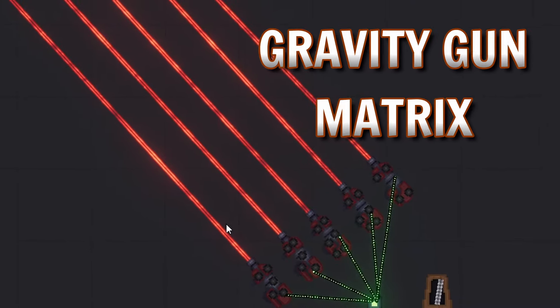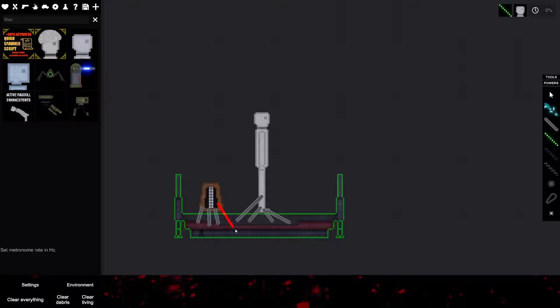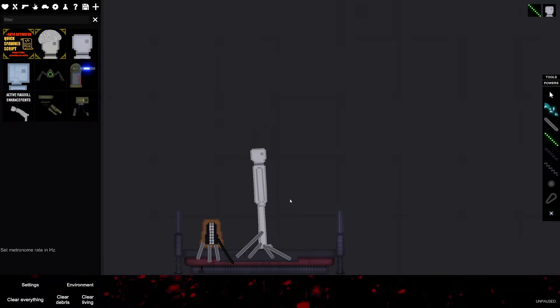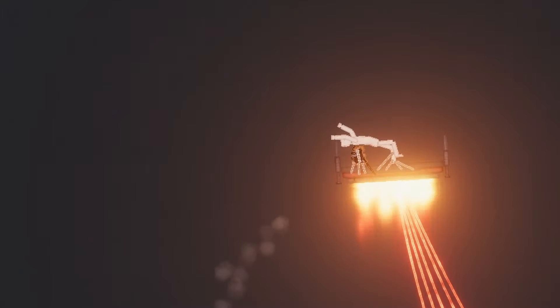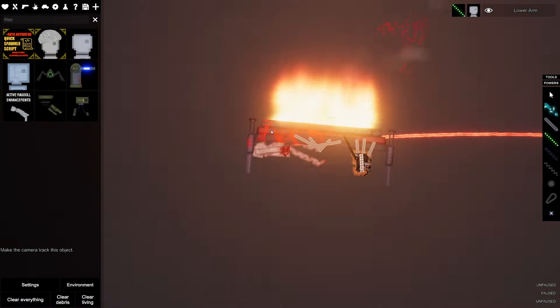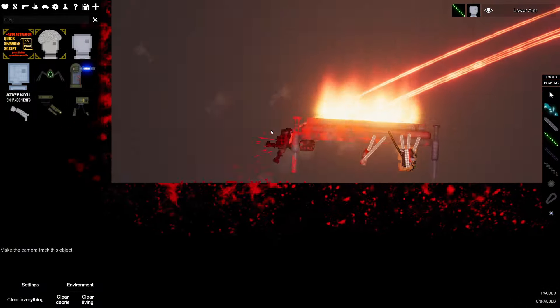This one is like a gravity gun matrix — it pretty much just grabs anything in its line of sight. So I created this little hover pad to help people get up to the gravity guns. And as you can see, these things just do not give a fuck about your feelings at all.